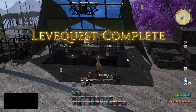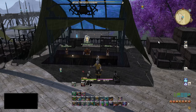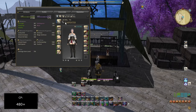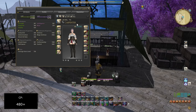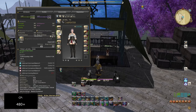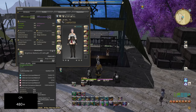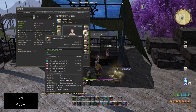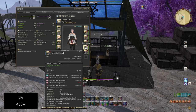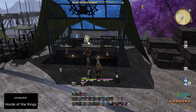Now that we're level 74, we only changed the main hand and off hand weapons — the Blue Spirit Half Heart Saw and the Blue Spirit Claw Hammer. The rest of the gear stayed the same because this level 71 gear is very powerful and we don't need to change it all the way up to level 80. All we needed to do was change our weapons.